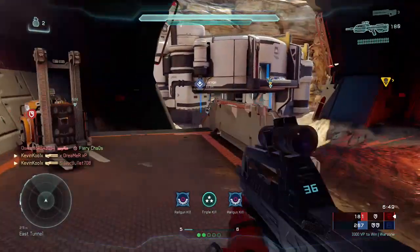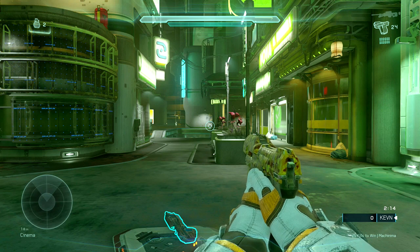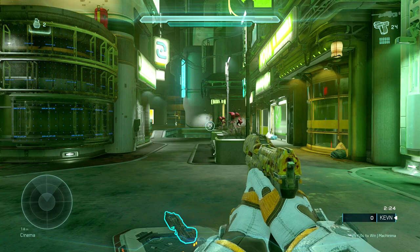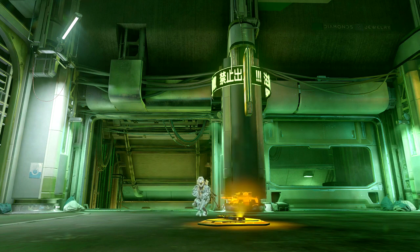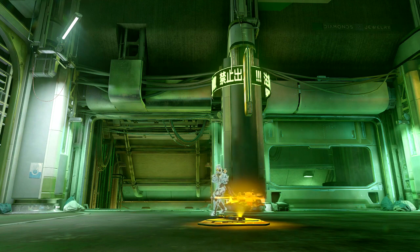I'm going to show you strafing and some advanced jump maneuvers in Halo 5 compared to the classic style. As you can see, you can strafe left and right and add a crouch while you're at it. It's fast and fluid — you can jump and boost to the other side, or boost mid-strafe during a gunfight. This crouch maneuver is actually a lot more fluid than in previous Halos as well.